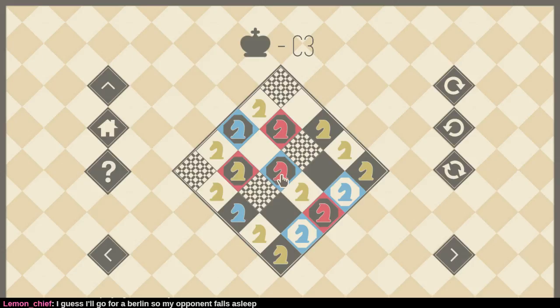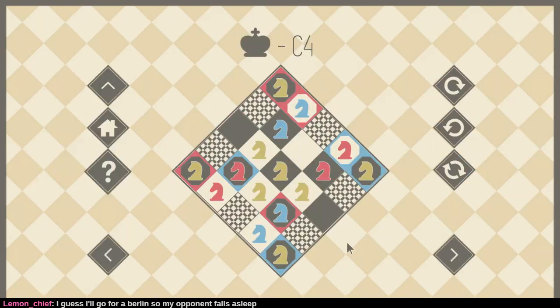Ah, the classic Berlin strategy. Well, best of luck with that — I actually played the Berlin and I think it's an okay opening. I think you can get a lot of play out of it. It's not just something you play for a draw, you can play much more ambitiously with it too. Wait — oh, this is my super secret plan. There we go. C4.